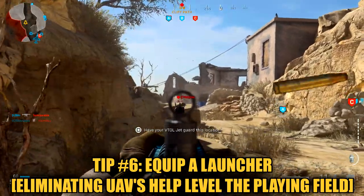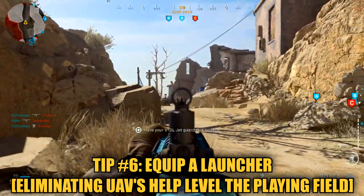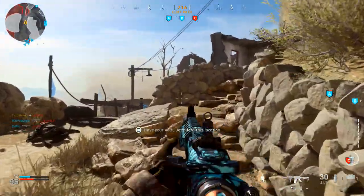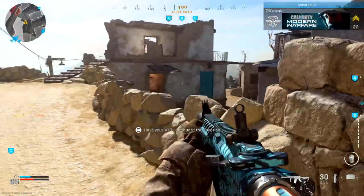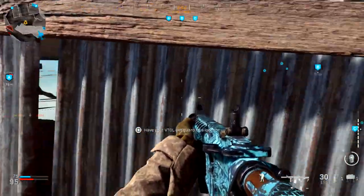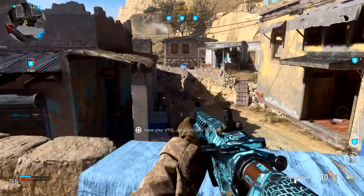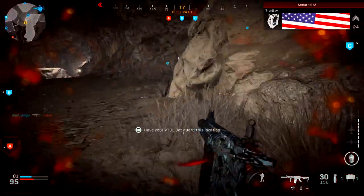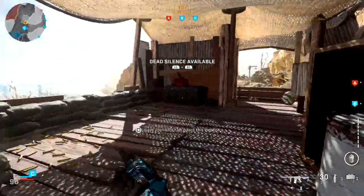Tip number six: if you're looking for a secondary, I would highly recommend equipping a rocket launcher to take down enemy UAVs. This will make a huge difference in the tempo of the game. Taking away the intel that the UAV gives your enemies will dramatically reduce their chances of killing your team and winning the game. And since enemy fire doesn't show on the mini map, they won't even see you taking down the UAV at your location. Taking away enemy UAVs will result in a much more leveled playing field.